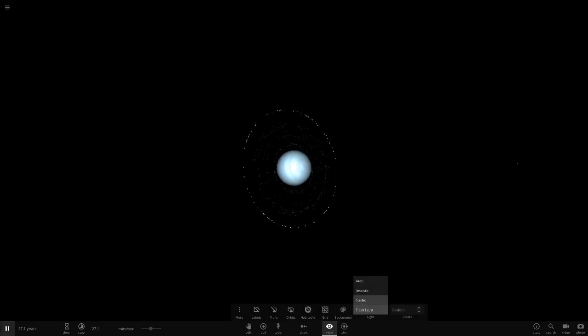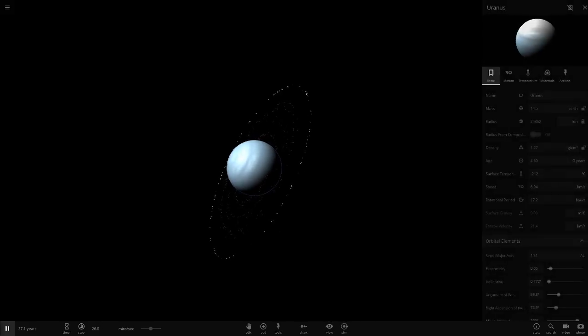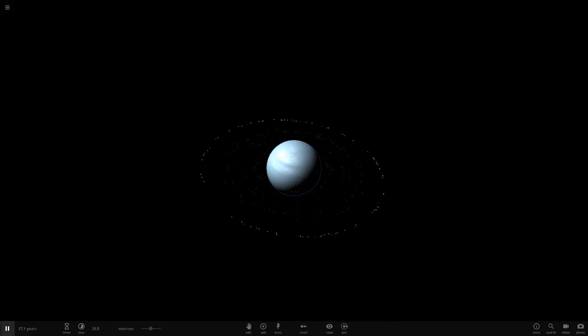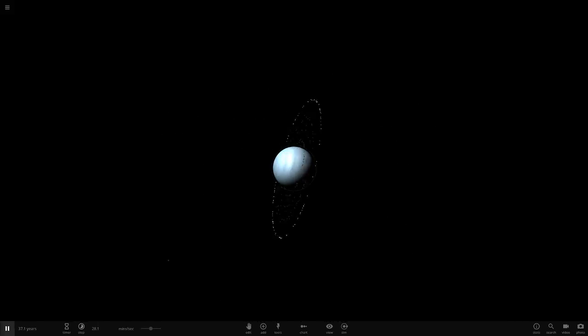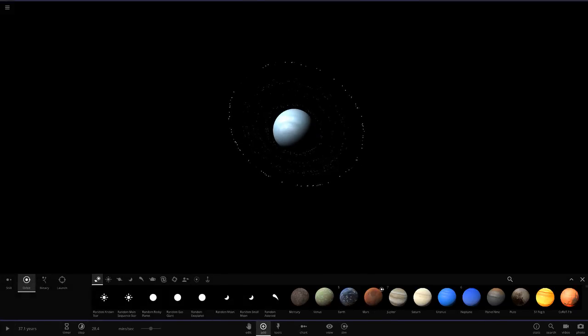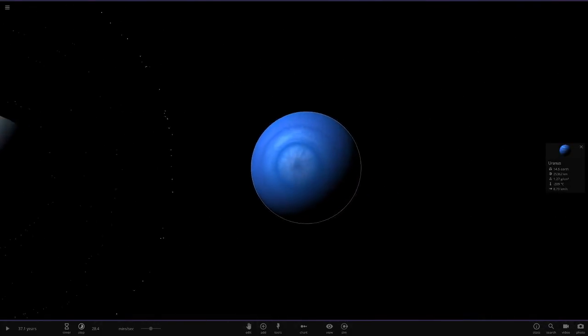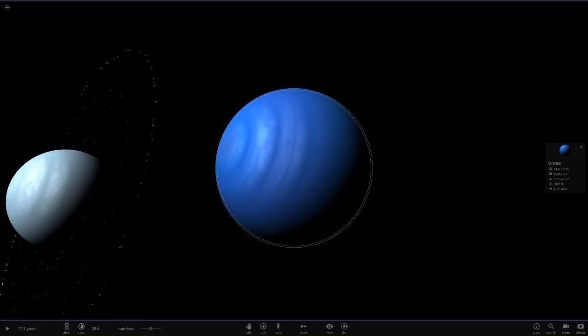Next up we've got Uranus - the planet where these rings are from. Uranus looks really good with the rings. Let's go to studio mode - there's Uranus with its own rings. The custom Uranus I'm so proud of - the color looks spot on compared to real-life Uranus. If you didn't see the video where I made the custom Uranus, go back and watch it. The custom color looks so much better than the regular in-game Uranus, which looks more like Neptune.